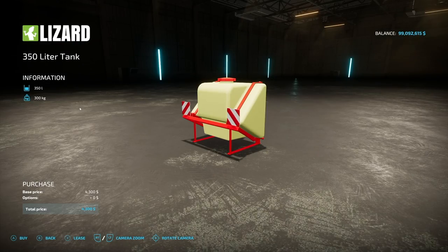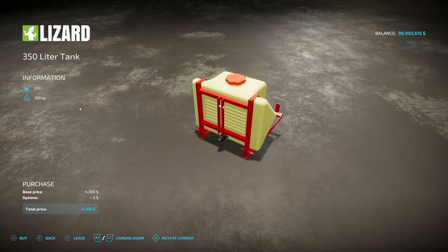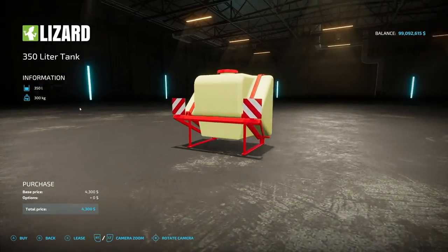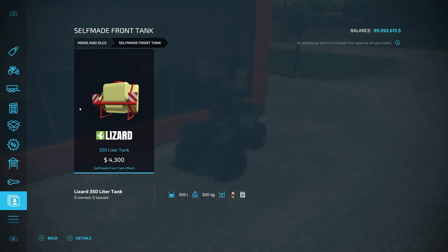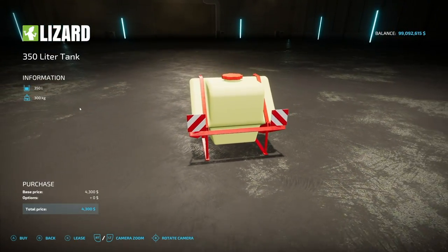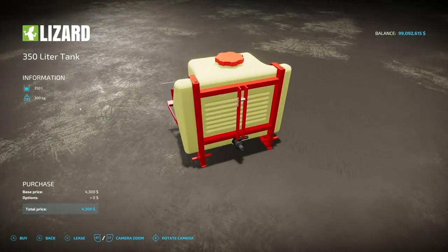Next we have a very simple mod — the Self-Made Front Tank. This holds 350 liters of liquid fertilizer or herbicide and weighs 300 kilograms by itself. There are no customization options and no extra feature sets. It just holds extra capacity for your sprayers, and it's designed to work with any of them. It shares similar colors to the Hardy system.